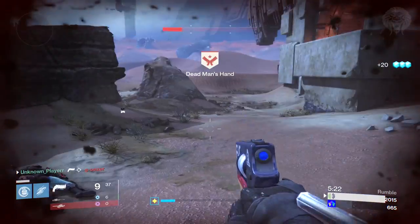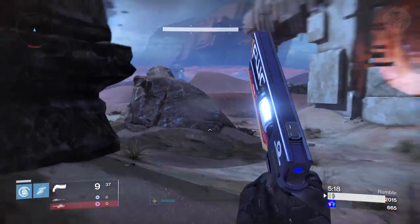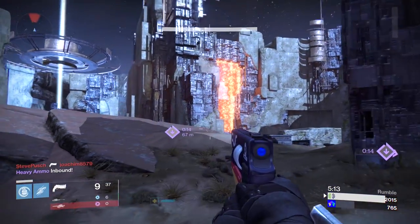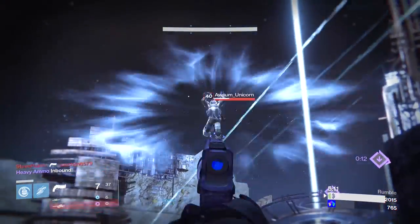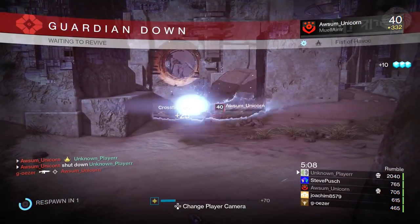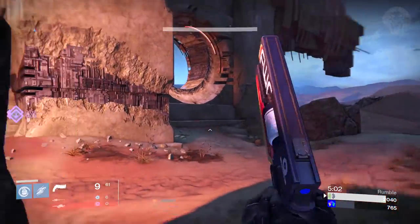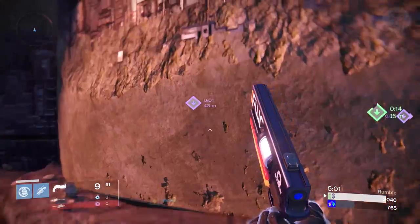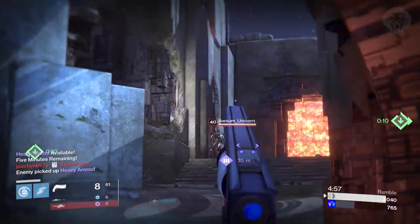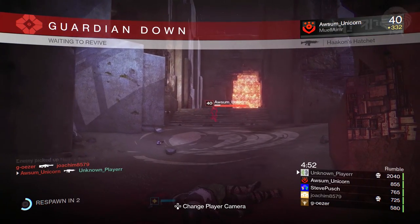Now into the Nightstalker - the Spike Grenade, the one that essentially no one ever uses, has been increased in damage. The Shadowshot now suppresses on impact, which is the biggest change in my opinion and I personally love it. No longer can you hit someone with the Shadowshot and have them continue throwing hammers at you or blade dancing out of it - if you hit someone they're going to get instantly taken out of their super. The Smoke Grenade now lasts longer but does less damage.